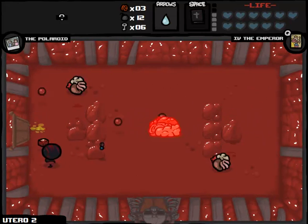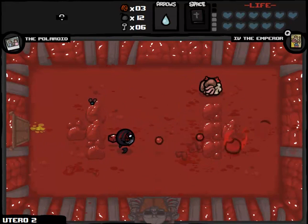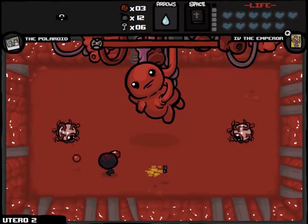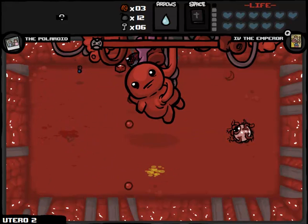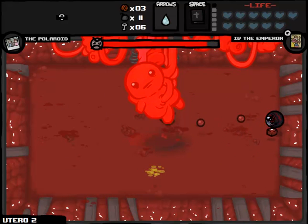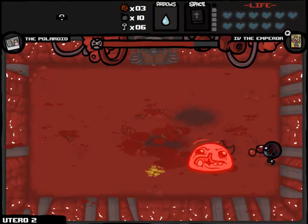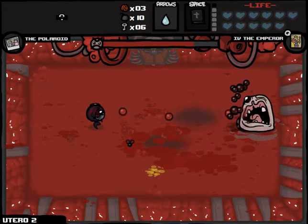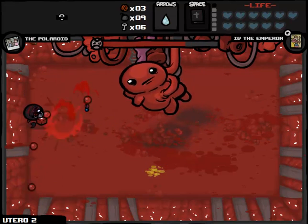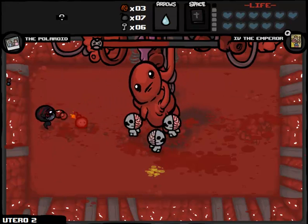We should be seeing the boss room very, very soon — there it is. I doubt we're going to take damage on this room. If we can avoid taking damage against Mom's Heart, we'll pop the Emperor card in the Cathedral. I think we have a reasonably good chance against Isaac, considering I'll have permanent invincibility from the Polaroid. Then we're on the Chest, where anything goes — we'll be able to get four new items. If we get Polyphemus or Mutant Spider or something, we might be able to make some very good stuff happen.